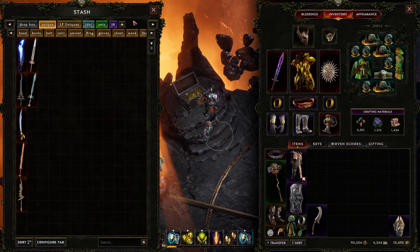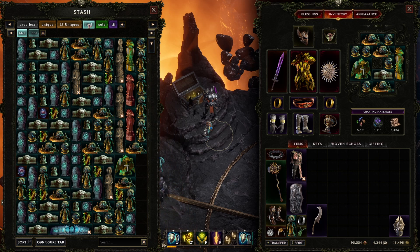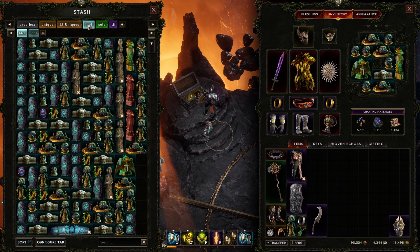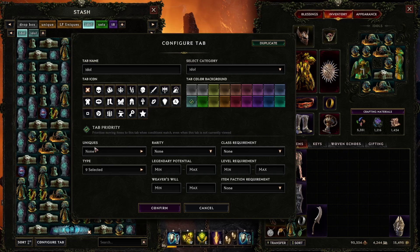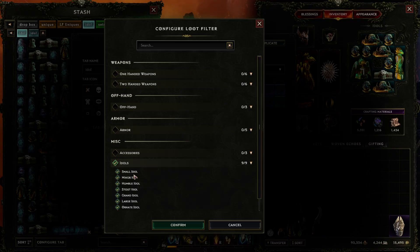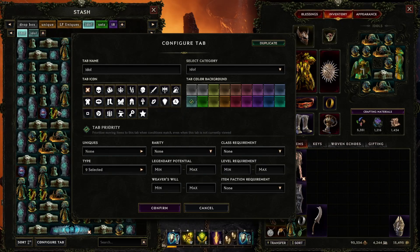Before we get into the search features, I'll quickly go over the idols tab. I've got two idle tabs because I just pick up whatever. Under the tab priorities for idols, we don't select uniques — instead we go to 'type' and select idols. You can select specific types of idols you want, but I'm just doing all idols, and that will automatically sort all your idols as well.